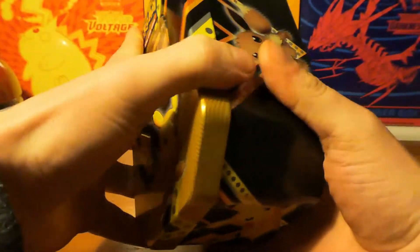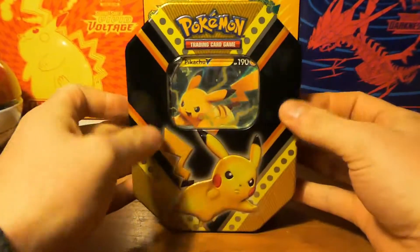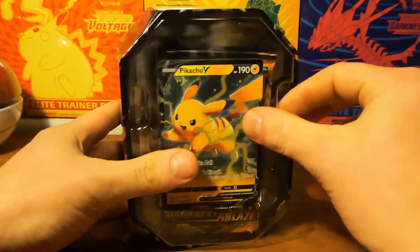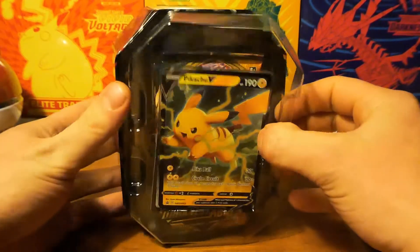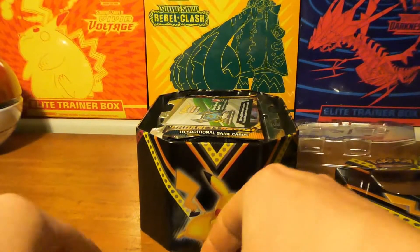Let's get the plastic out of the way. Let's open up the tin — beautiful Pikachu tin. And inside we have of course Pikachu. Oh no, that's not gonna work. There goes Pikachu.